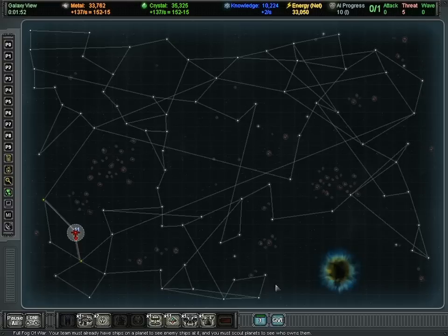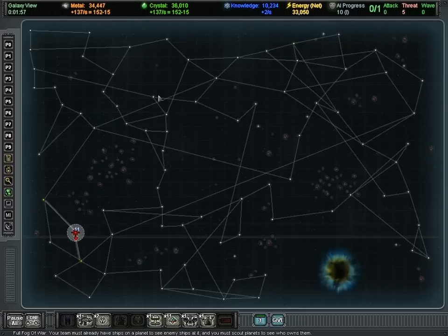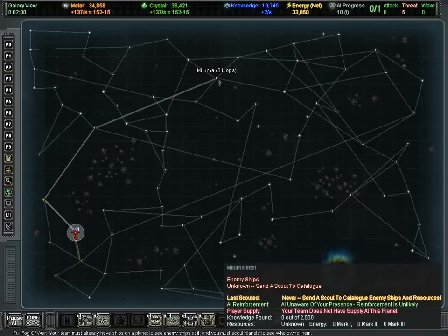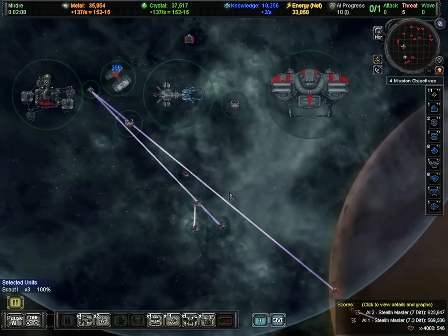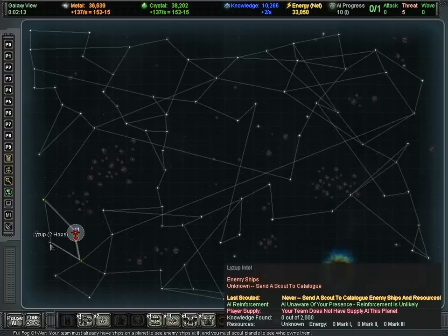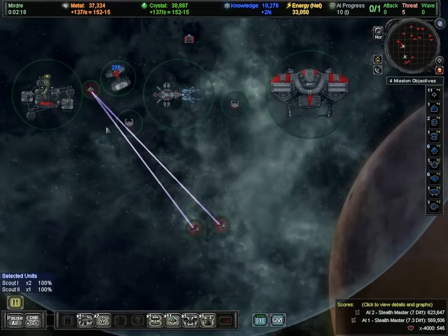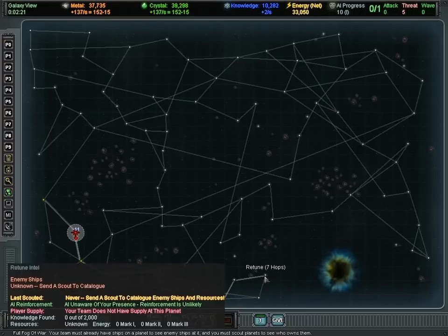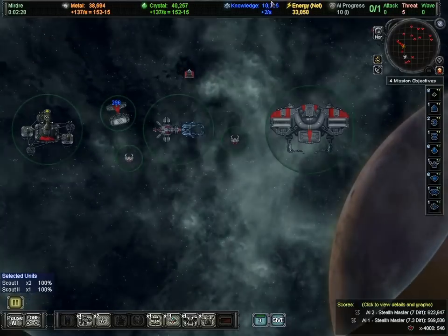Now I'm going to select them, about three at a time, and tab out to the galaxy map. I'm going to right-click to send them off into the galaxy at various locations to find out what's specifically nearby. I'll do two at a time on some, and I'm also going to send out the Mark II scout. These are the various paths I've sent them on, and we'll start getting back information in a little bit.